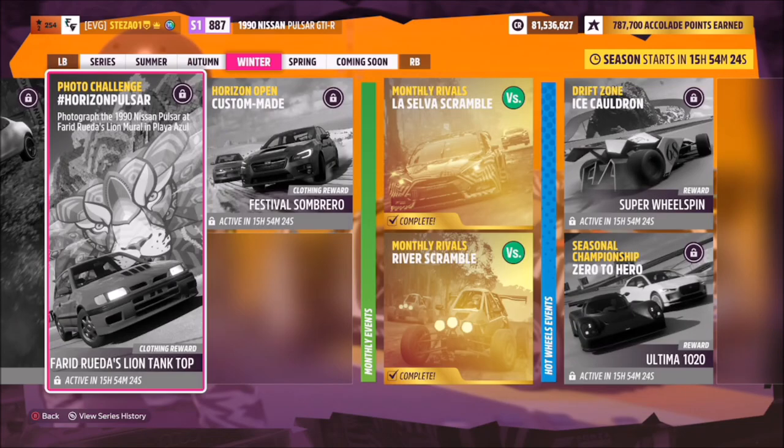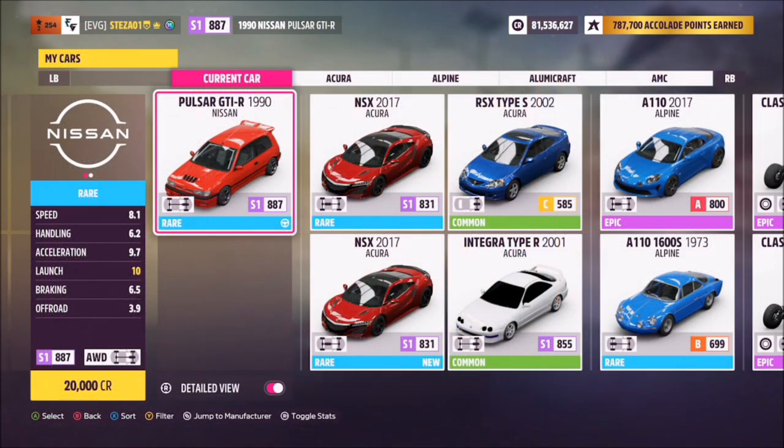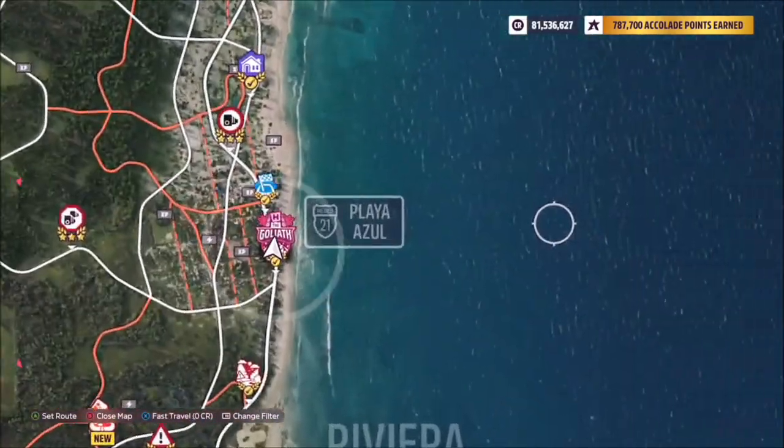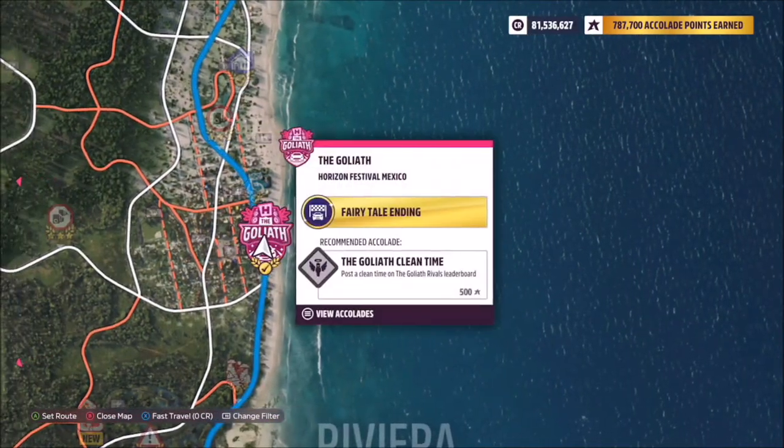Hello and welcome back to the channel. This week's photo challenge guide is called Horizon Pulsar, which wants you to photograph the 1991 Nissan Pulsar GTi-R at the Lion Mural in Playa Azul. This is the car in question — the 1991 Nissan Pulsar GTi-R. If you don't have it, it'll only set you back 20 grand from the auto show.